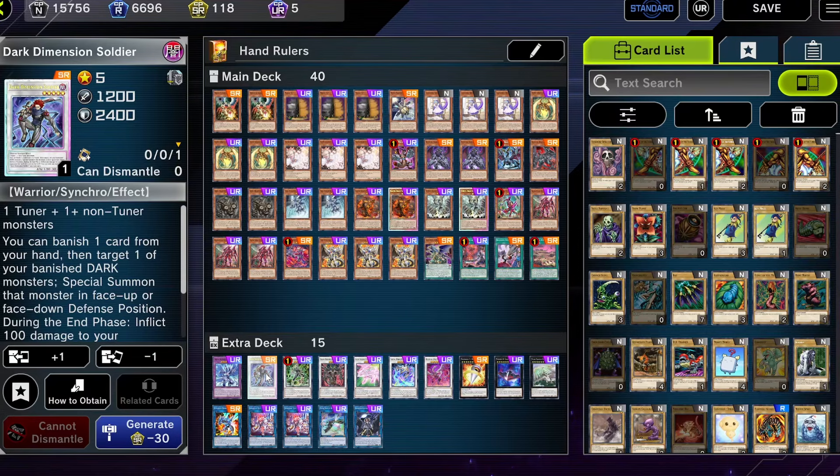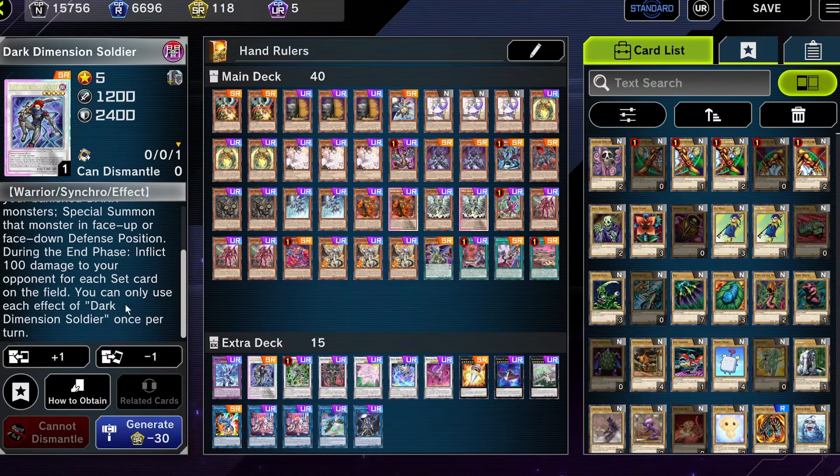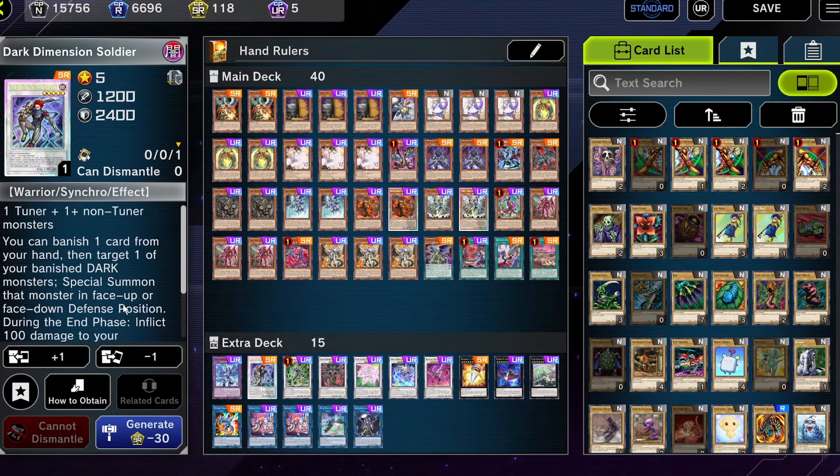Dark Dimension Soldier — the main way you'd summon this is if you have a level three token or you have an Ash Blossom at level two, you can bring out this guy. Target one of your banished darks and special summon it back. I have made him once and never even used his effect. I really don't know how good he is, but I want to try him out because there are opportunities for him to come out on the field and he may prove himself in certain scenarios.